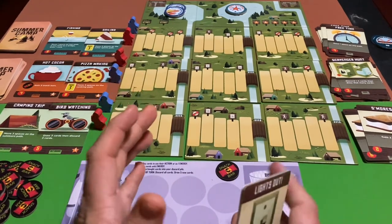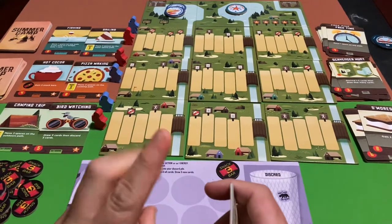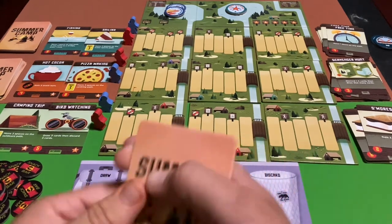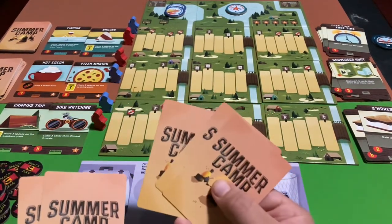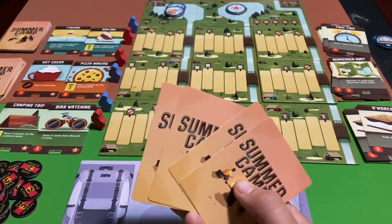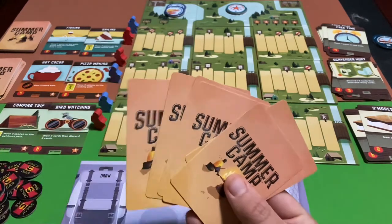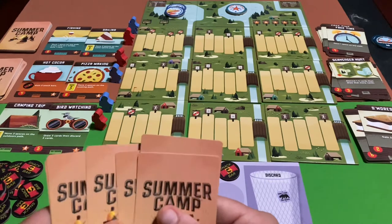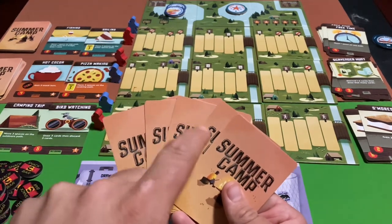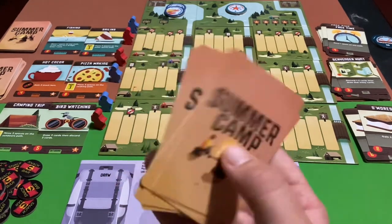Let's talk about the deck building aspect of the game. There is one slight difference from most deck building games: the first turn. The starting player only draws three cards on their first turn, which is a disadvantage for going first. The second player draws four, the third player draws five, and the fourth player draws six cards for their first turn. After that, everything normalizes — you draw five cards for your hand each turn, just like in most deck building games such as Dominion.